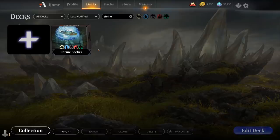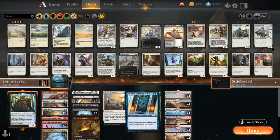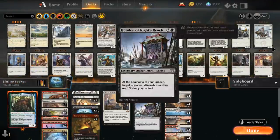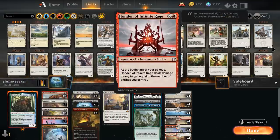Hello and welcome to another Magic Arena gameplay video. Today we're taking a look at another historic deck — as voted on by my supporters on Patreon, we're taking a look at the Honden deck. The new historic anthology expansion recently introduced the Honden cycle, which is a cycle of legendary enchantments with the shrine subtype, and they all get better the more shrines we have in play.